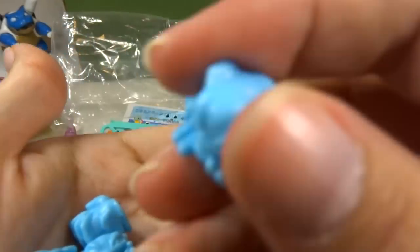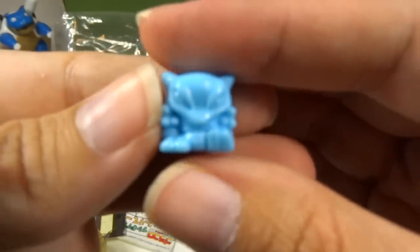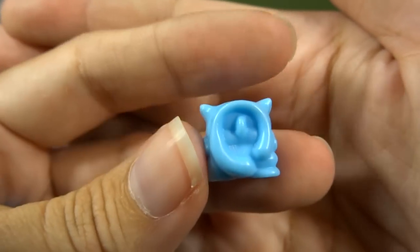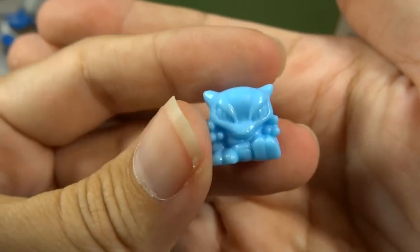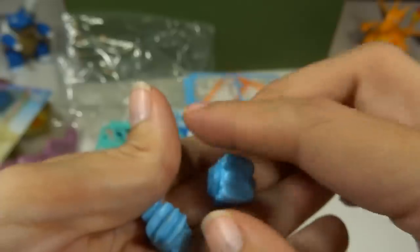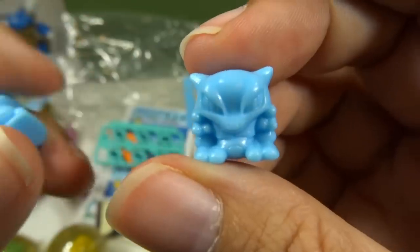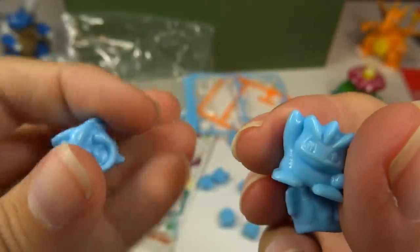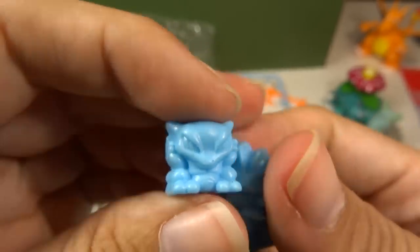And here is one we haven't seen yet — it's a Mewtwo. You can tell by his tail. From the front, it could be Abra or Kadabra or something. You can see his toes there. I know it's a Mewtwo, but it's a weird-looking Mewtwo because he's so squished. Mewtwo is usually tall with a tiny head and a big stomach.